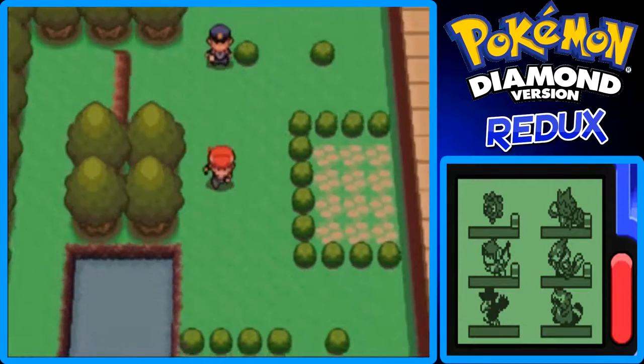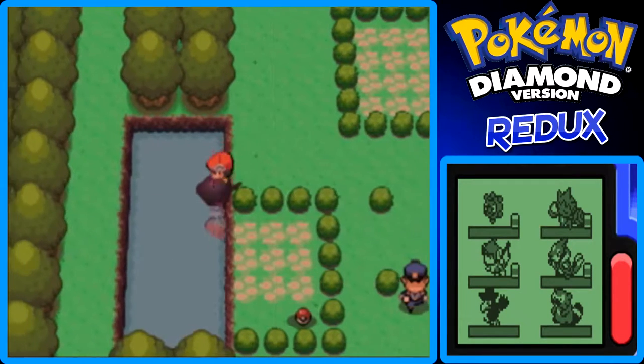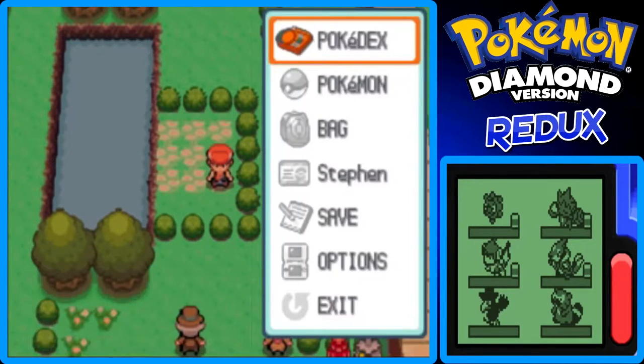I could check with my Dowsing Machine, but I don't really want to, because I know that this is the Rose Incense. I'm going to switch the Big Root held item on Rose to this Rose Incense, which raises the power of Grass-type moves — so it's pretty cool. I'm going to do that now.